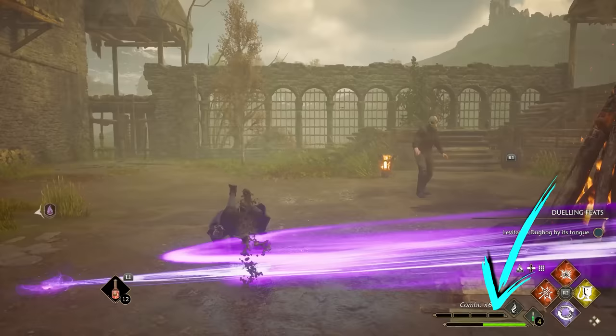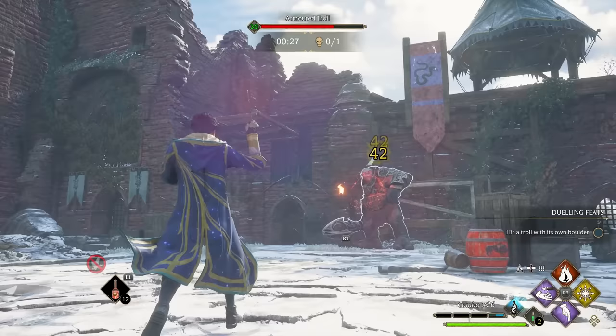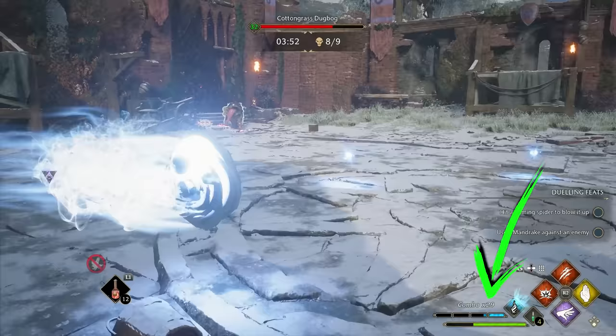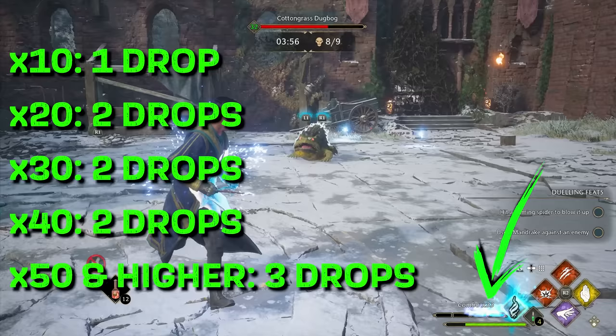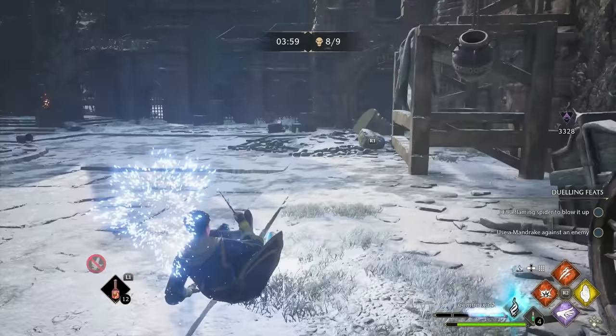The meter charges up a tiny bit each time you hit an enemy with a basic cast or slotted spell, but the way to fill it quickly is by picking up glowing Ancient Magic droplets that fall off enemies. These drop when you hit combo thresholds — a combo is achieved by chaining hits together without getting hit yourself or pausing for more than 8 seconds. The combo counter just above the Ancient Magic meter tracks these, and you'll get droplets each time you hit a multiple of 10. Running through the drops picks them up, adding charge to your Ancient Magic meter and restoring a bit of health — one of the few ways to heal during combat without using potions.